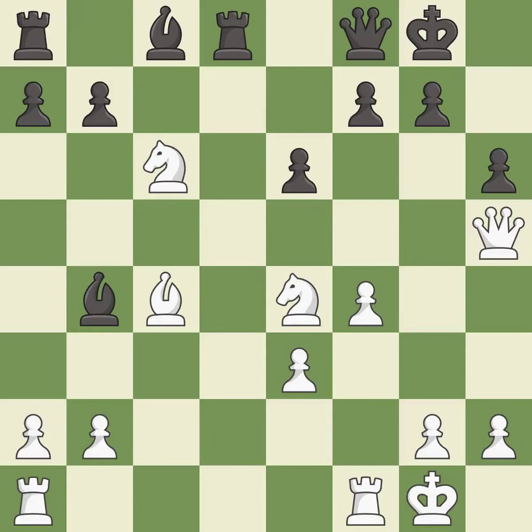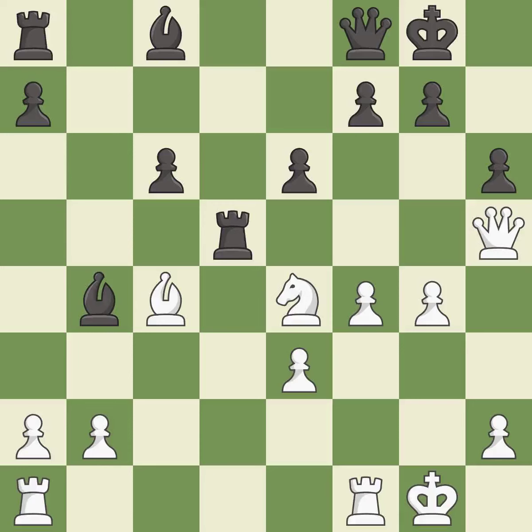This offers to exchange pieces of equal value — it is good. This maintains the balance in material with a good trade. This is the only good move; it is best. Takes back — it is best. A very strong play — it is excellent. This loses material — it is a mistake.